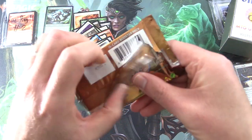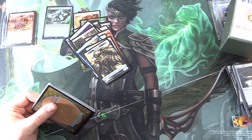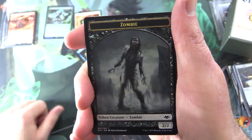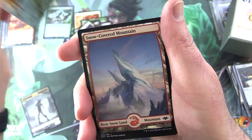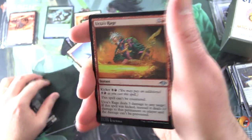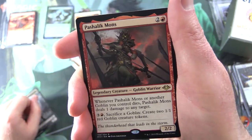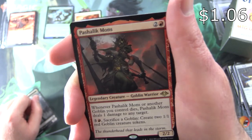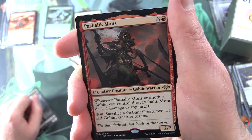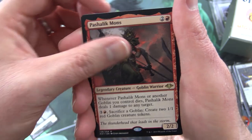Modern Horizons up next. Ren and Stimpy — paging Ren and Stimpy. I tried not asking for them, now I'm going to try asking again. One of these days. We've got a Zombie Token, Ayula the Bear, Snow-Covered Mountain, a Foil Urza's Rage — because we didn't get the crazy pulls — and it's a Goblin. I'll take it: Pashalik Mons, Legendary Creature Goblin Warrior, 2/2 for 3. Whenever Pashalik Mons or another Goblin you control dies, Pashalik Mons deals 1 damage to any target. For 3 and a red, sacrifice a Goblin: create two 1/1 red Goblin Creature tokens.